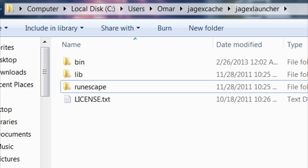The first thing you need to do is navigate to the Jagex launcher folder. I've put a path name on screen here, but it may be slightly different for others — it will definitely be different unless your username is also Omar, which is somewhat unlikely. You have to navigate to: local disk C, then Users, then your username, then Jagex cache, and then Jagex launcher.